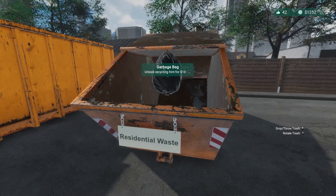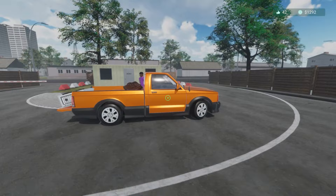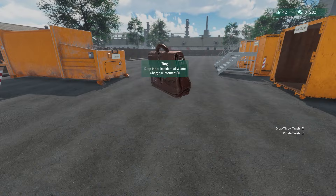This garbage bag will go in the residential waste. This recycling bag will go in the recyclables. This table — I know it's wood — so it's going to go in timber, and again we're getting some generic currency in the top right. This bag here is residential waste.